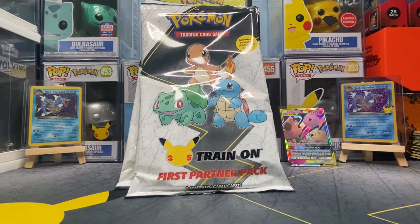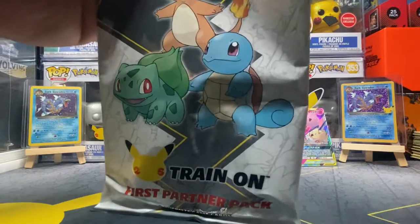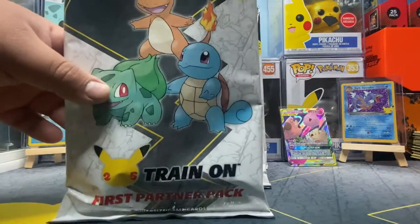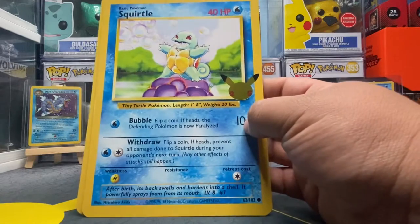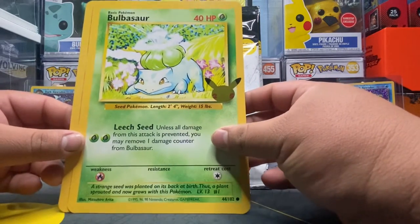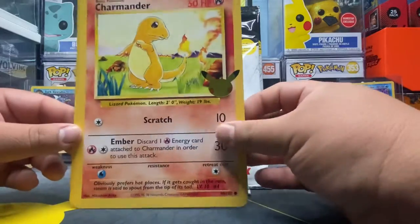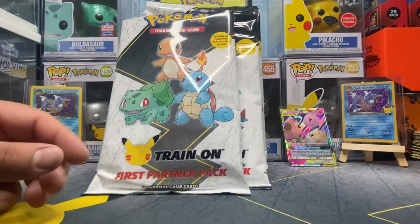Alright! We got Squirtle appearing first — it's got a little damage but it's gonna go in the binder. The Bubble Sword attack — pretty cool, I like that, it's really really nice. And of course Charmander — beautiful, beautiful card, heck yeah! See how the back works — that's actually pretty cool. Let's see what we get for our two boosters: we have Sword and Shield base and Evolving Skies.